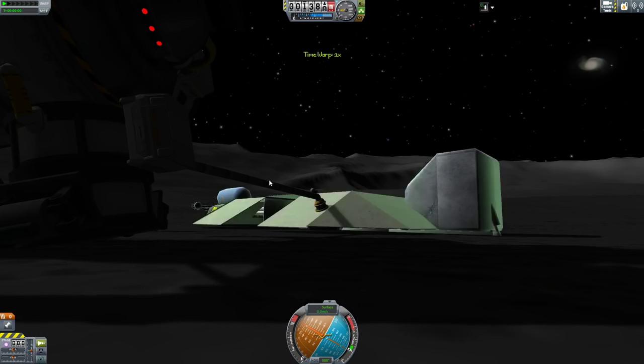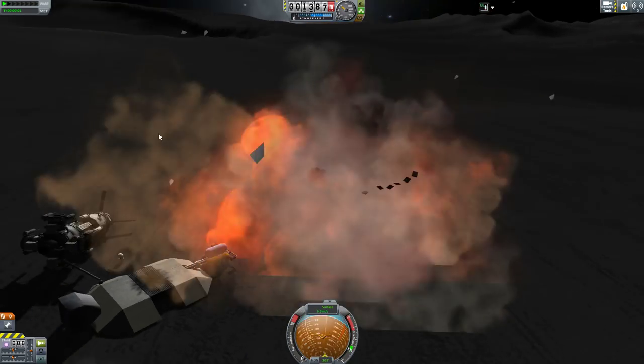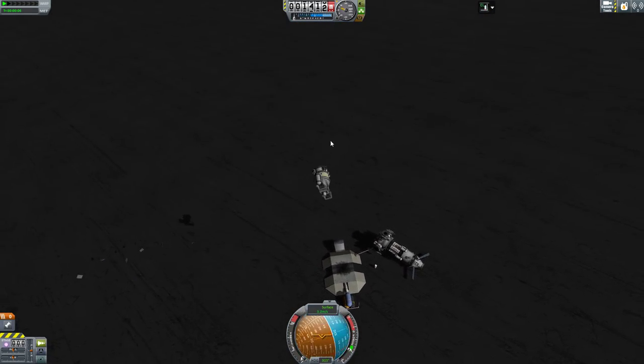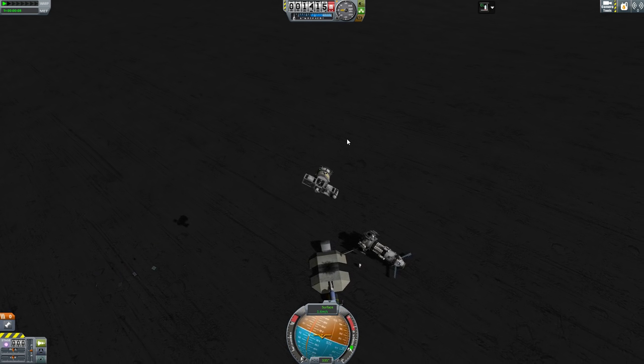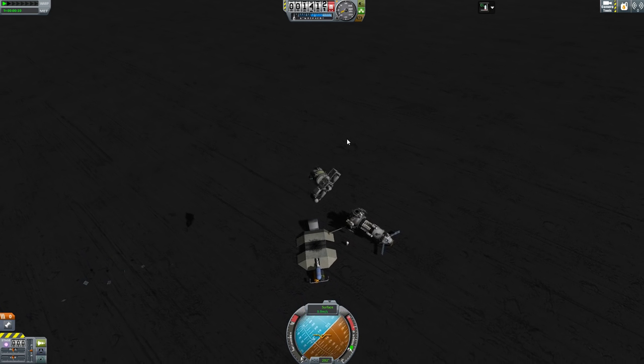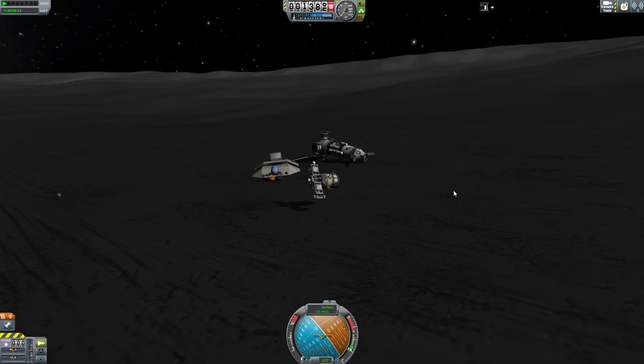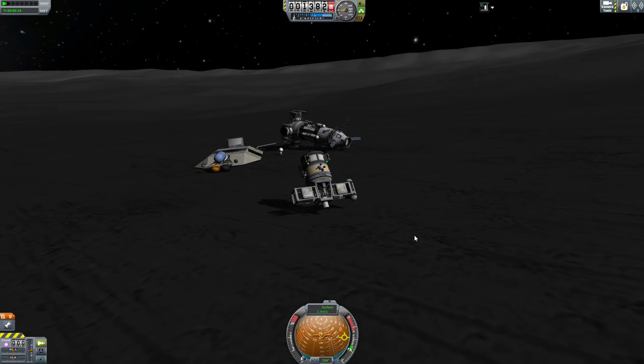I've had some issues with the rocket pad — anything I've tried to launch from it has catastrophically exploded — so I've found the stakes and the orbital dock the most practical to use. The dock can be used anywhere, by the way, so you could take it to a planet surface. That being said, others report no problems with the pad, so test it yourself and see what happens.